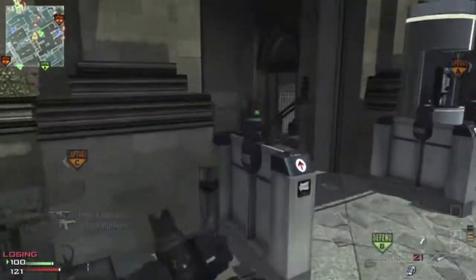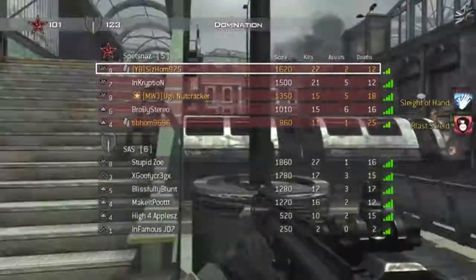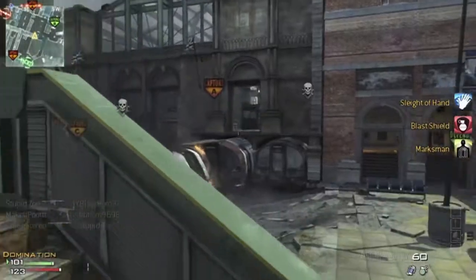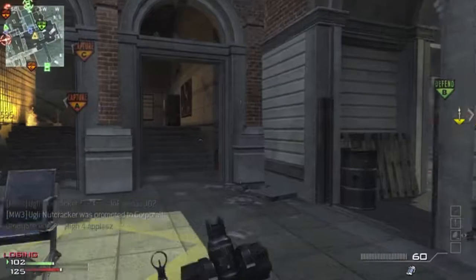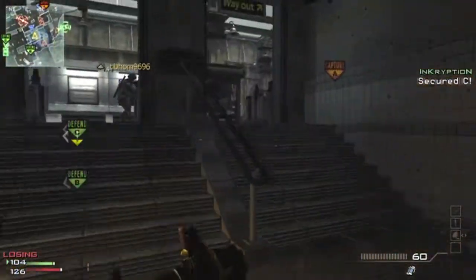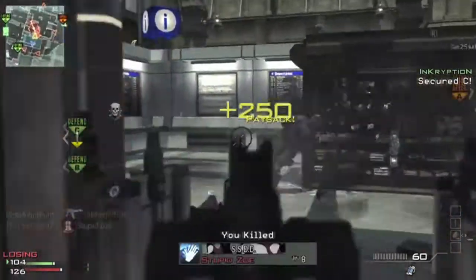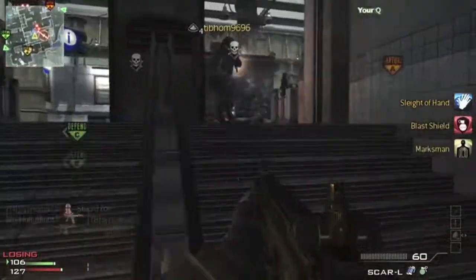Assault Rifle wise, I suggest the FAD if you're more of a run and gun player. But if you are a run and gun player, I highly recommend the MP7 — you unlock that at level 74 I do believe, and it's just a great gun to use. So the MP7, highly recommend. Shotgun wise, usually people don't really use shotguns, but I love the Stryker. I've loved it since Modern Warfare 2 when it was first introduced.